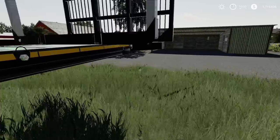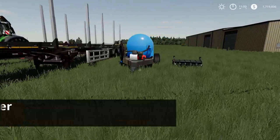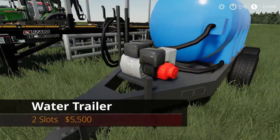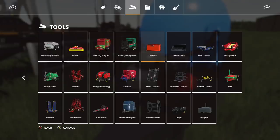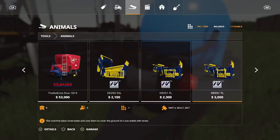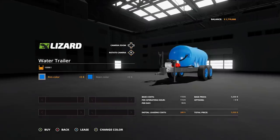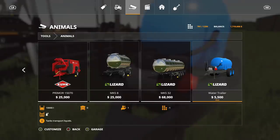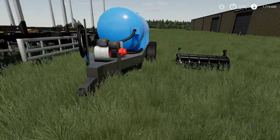The next mod is the water trailer — two slots, $5,500. It's pretty much exactly what it sounds like. Find it under the animals category at the very end. It holds up to 10,000 liters, and you can change both the rim color and main color to anything you'd like.